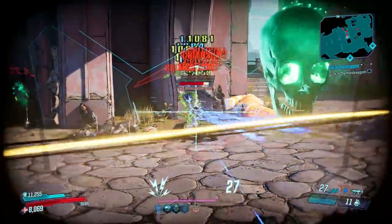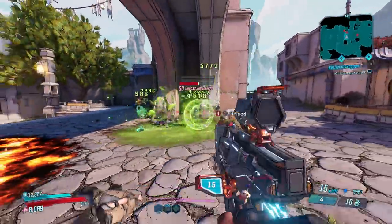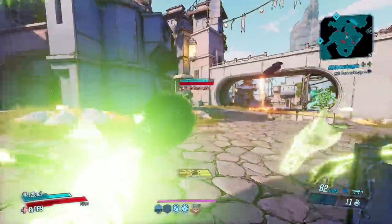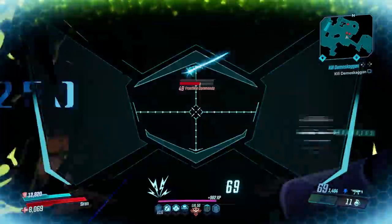Hip fire accuracy was better pre-nerf but it still does work at close range, and the fire rate is super fast for a burst fire weapon. Before the nerf this gun was ridiculous — I was destroying enemies with the cryo version and even killing cryo badasses with it, so yeah, it was a bit OP. It remains in the top five SMGs in the game but no longer outshines all the others at medium to close range.